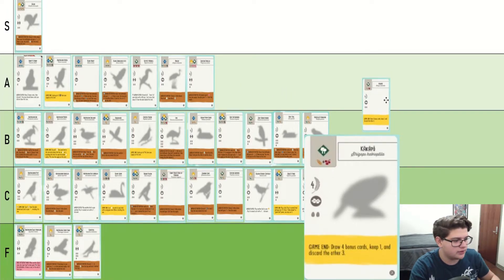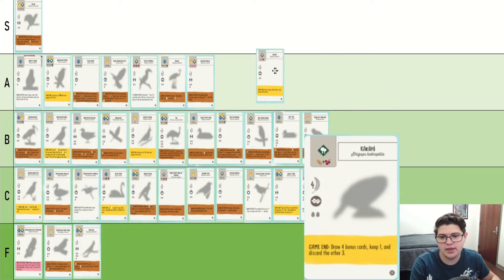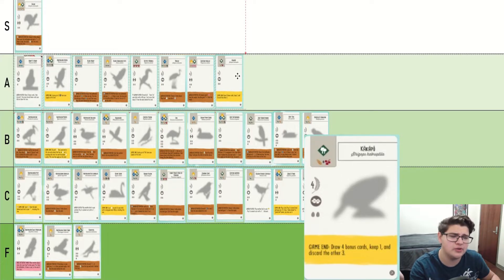Now let's talk about the Kakapo. This one is sifting bonus and it's honestly great getting it late game. By drawing four bonus cards, you can almost guarantee that with one of them you're going to be getting eight points. So you can kind of think of this as a two-food, 12-point bird. Very good in my opinion.